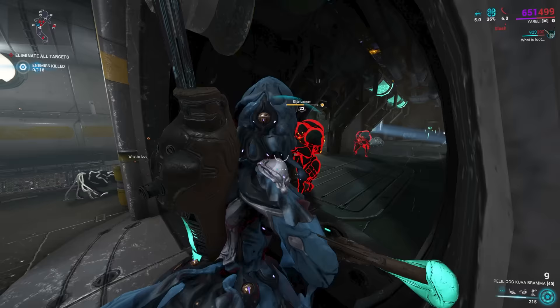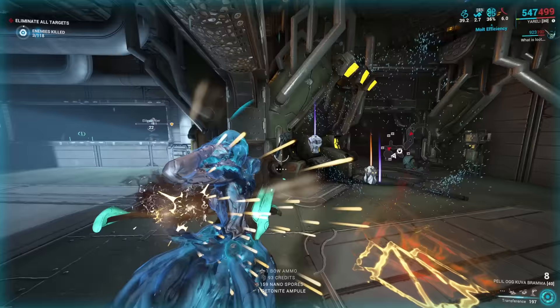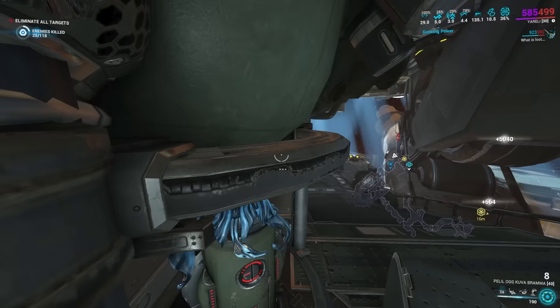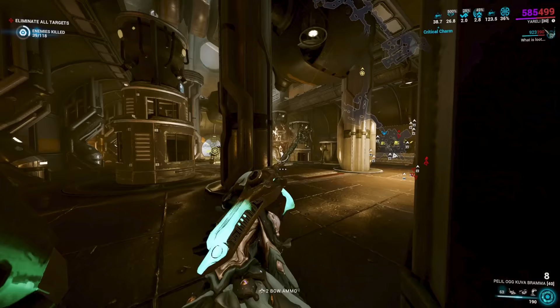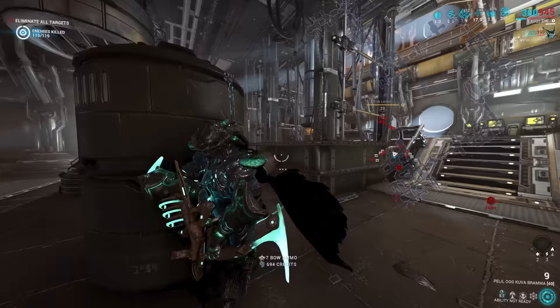Two things to watch out for: first, if an enemy gets alerted, the first thing it does is bolt for the alarm. If the alarm goes off, all enemies become alerted and you lose all stealth bonuses. You can sometimes switch off the alarm quickly, but the next room may already have alerted enemies. The room after will return to unaware. Bottom line: kill every enemy you see. Second, your worst enemies are Eximus units, Noxes, and Rollers — especially Rollers — as they are not affected by Silence and will drop your stealth XP bonus.